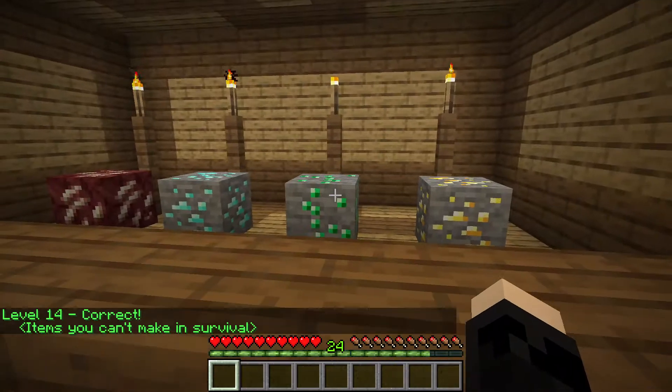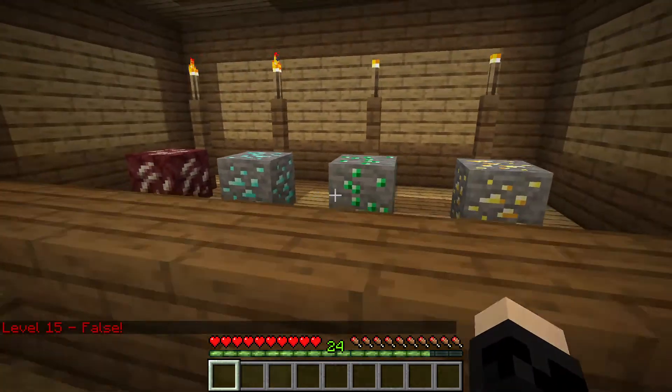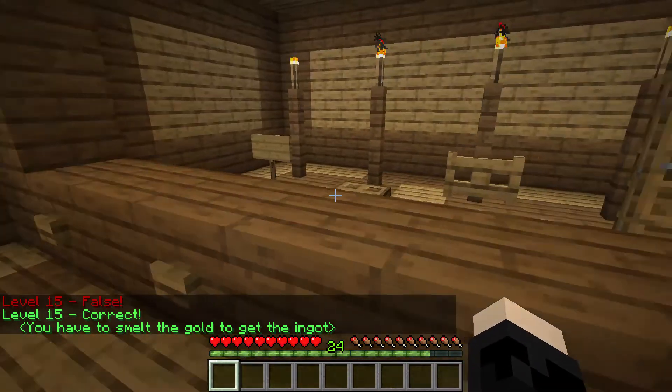That's diamond ore, that's emerald — this is the obvious one — quartz ore. Wow, I'm doing terrible in this game. Gold ore — you have to smelt the gold to get the ingot. Okay, that's what makes them all different.